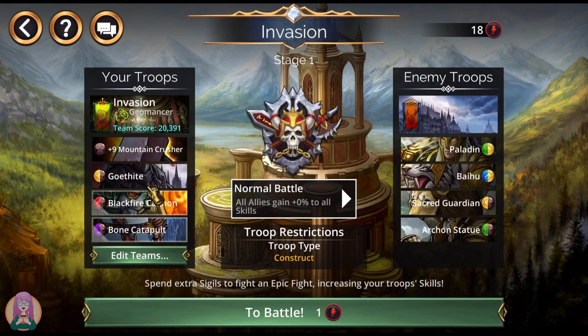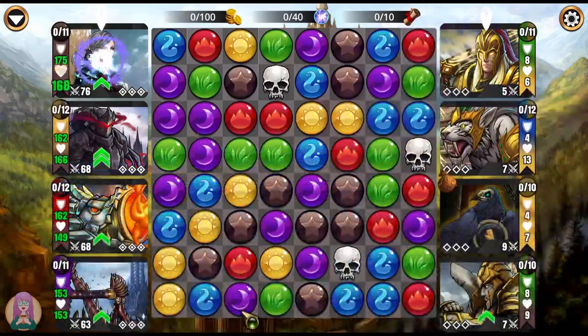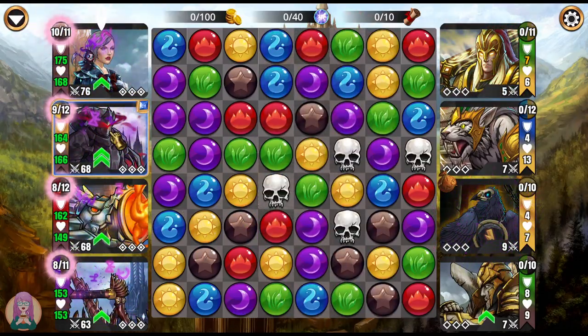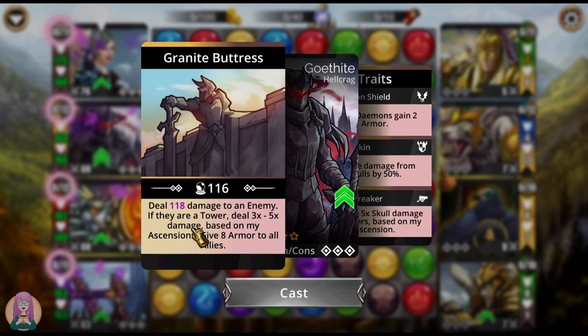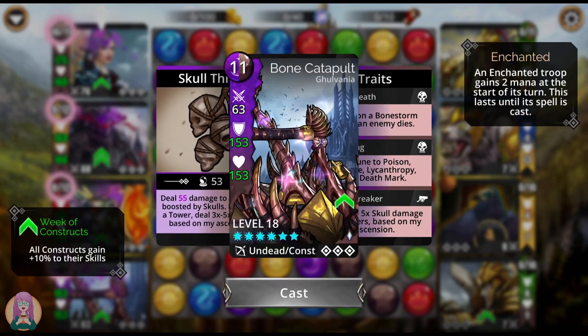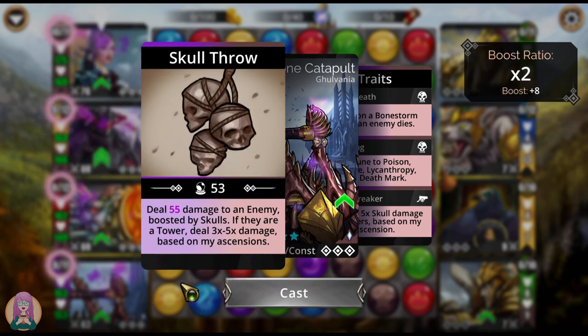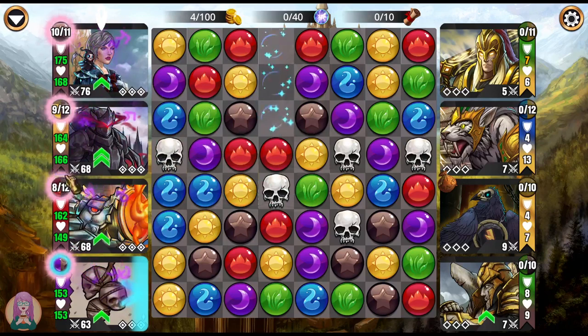Teams for you people. First of all, a team for people with no legendaries at all. This team consists of three Siege Breakers. Of course you need to bring Gothite for that 3-5x skull damage and the 3-5x spell damage. Plus he gives a little armor to all allies. Then we've got the Blackfire Cannon that's going to do damage to an enemy and a chance to do damage to another random enemy, again with the 3-5x damage. And lastly, we have the Bone Catapult, which will do damage to an enemy boosted by Skulls. It's a Siege Breaker, it's going to do extra damage. But this team is going to be a little slow starting out.